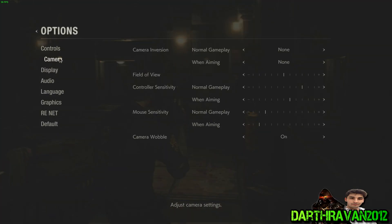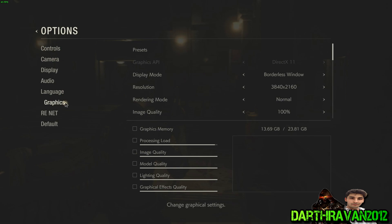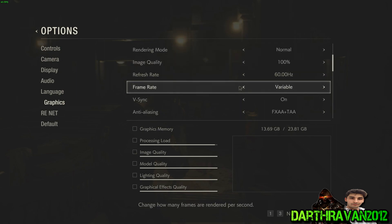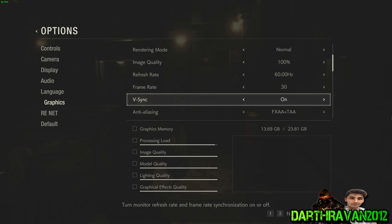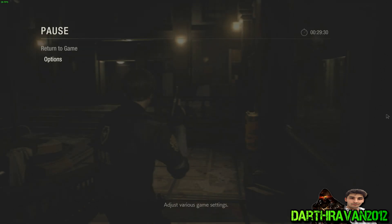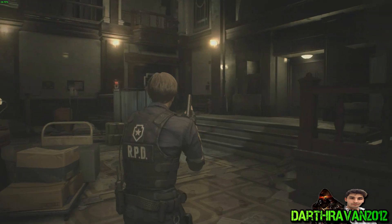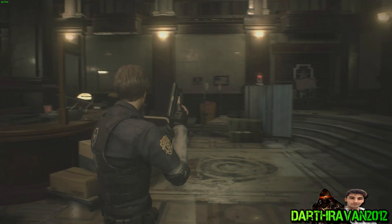I'll lower the resolution. 4K is obviously playable — I can just lock the frame rate to 30, let's do that. Frame rate: 30. Now that should be a lock. Return to game... there we go, locked 30 frames per second, 4K and max settings. That is much better.